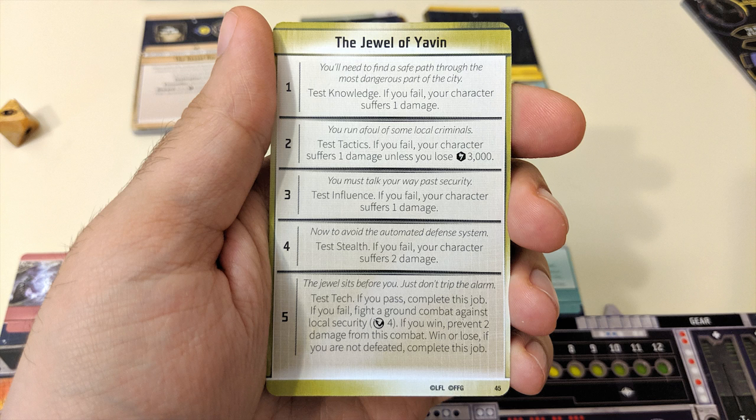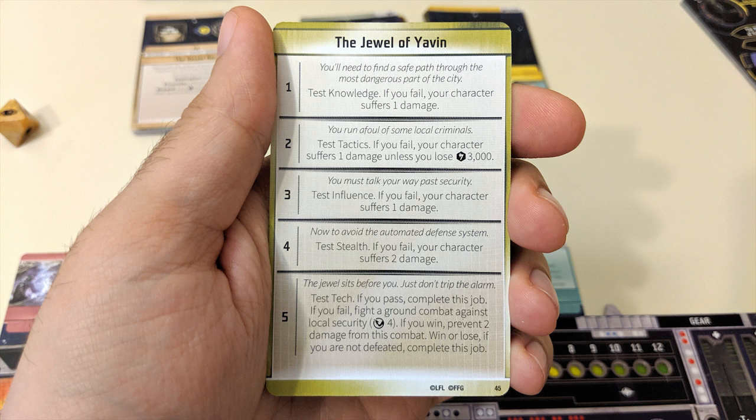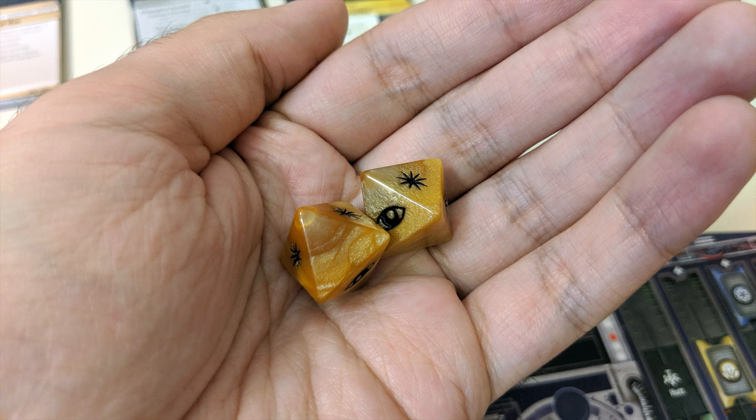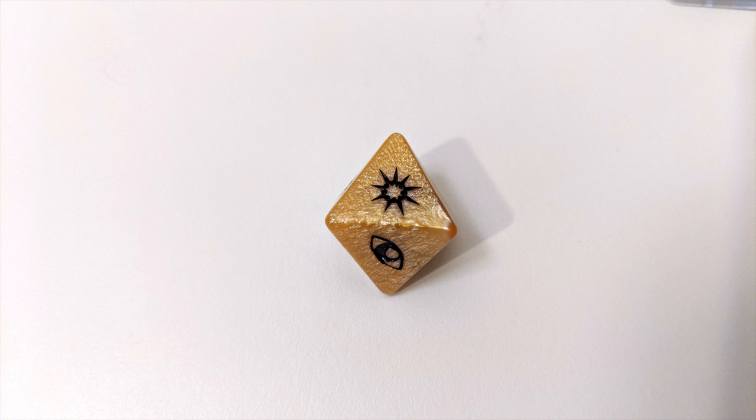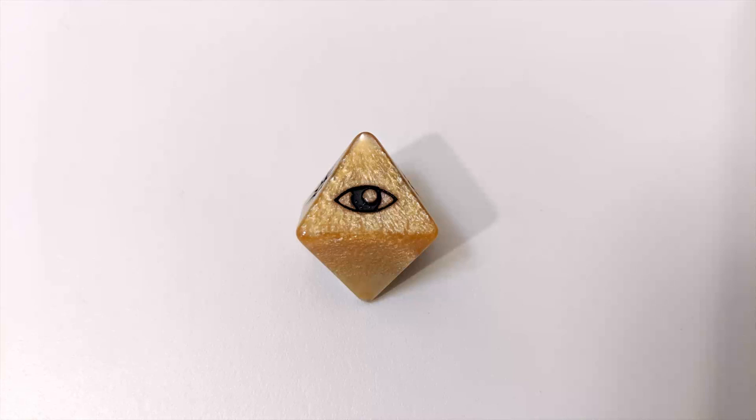Characters and crew members all have one or more skills listed at the bottom of their cards. A card might ask you to make a skill test using influence, tech, or piloting — to do so you'll roll two dice and need at least one success to pass. If you don't have the required skill on any of your cards, then only the critical hit symbol counts as a success. If you do have that skill, either of the two hit symbols count, and if you have the skill listed more than once, focus symbols will also count as successes.